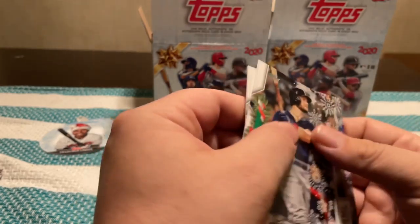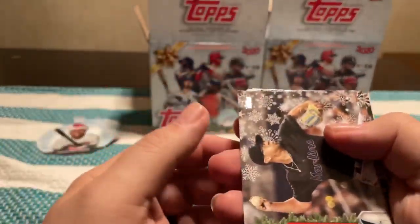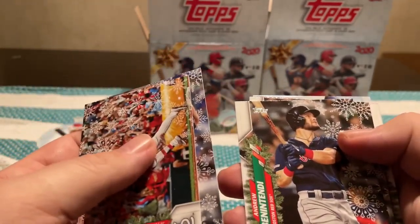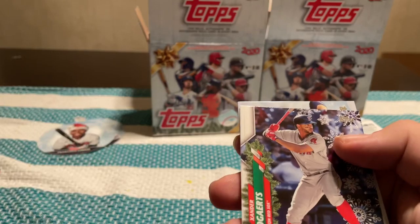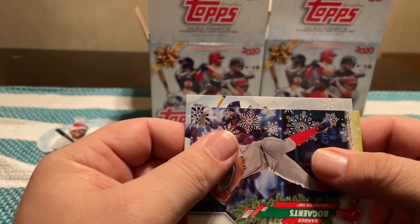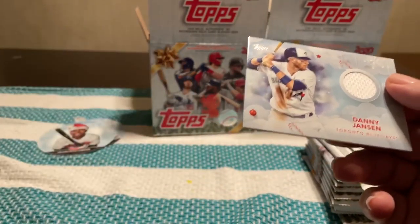We'll go ahead and knock out this first. Robert Duggar, Matt Carpenter, Noah Syndergaard, Andrew Benintendi. Here's our Kyle Lewis. Justin Verlander, Xander Bogaerts, and then our jersey card — I'm sure it's just a jersey. Danny Jansen. Plain tissue paper, that's all.